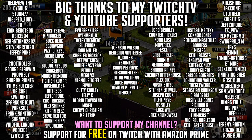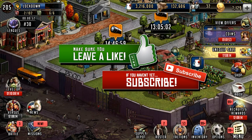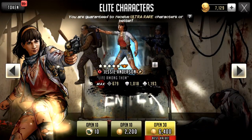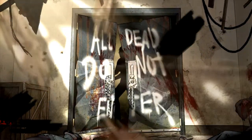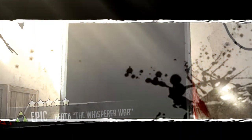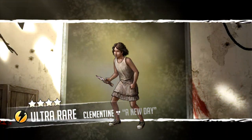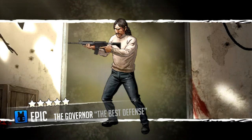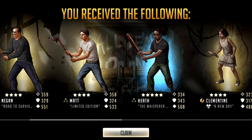Hello survivors and welcome to another Walking Dead Road to Survival video. In this video I'm going to be doing my end-of-month pulls for December 2020 — effectively the accumulated tokens from 2020. We're going to start off with the elite character tokens first. There are actually some S-class five-star ascendables in here, strangely enough — I believe the Shame and possibly Glen as the gold bricks character. Very low chance of getting a five-star ascendable from this.